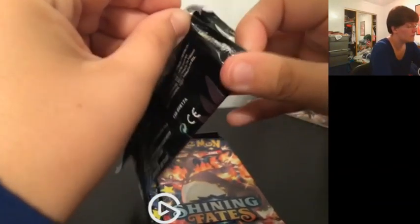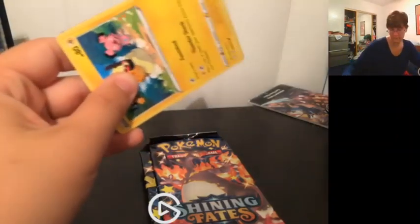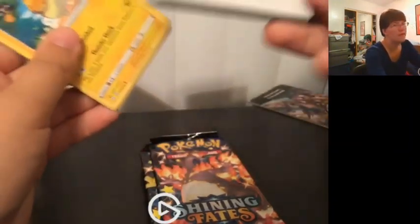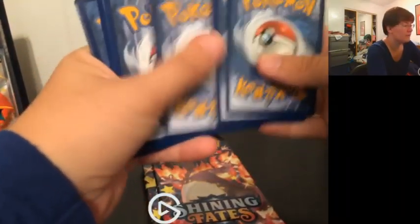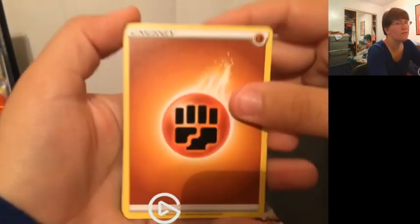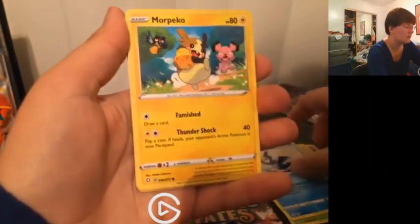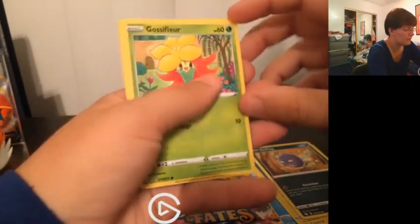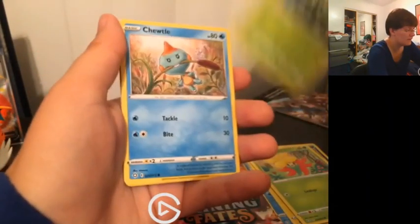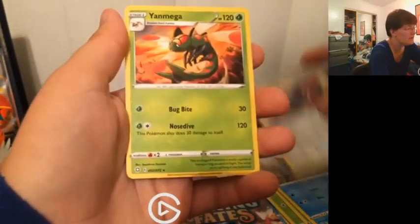I'm really hoping for some good pulls from these. Here's the code card for you guys. One, two, three, four from the back. We got: Fighting Energy, Eldegoss, Dark Tricks, Cramorant, Morpeko, Koffing, Gossifleur, Cacnea, Togedemaru. And you already saw we got a Reverse — well, you saw it was reverse but not what it was — and then Yanmega regular.